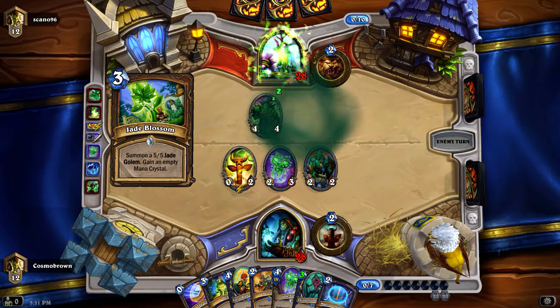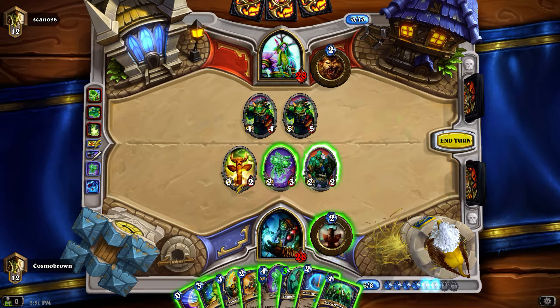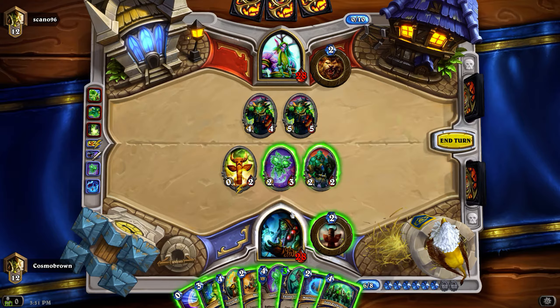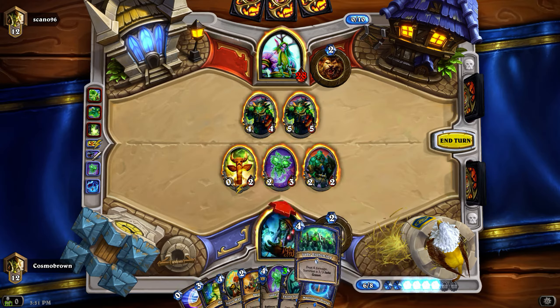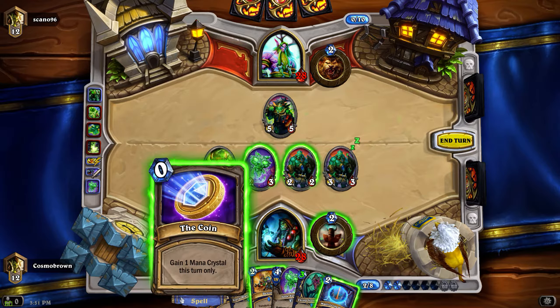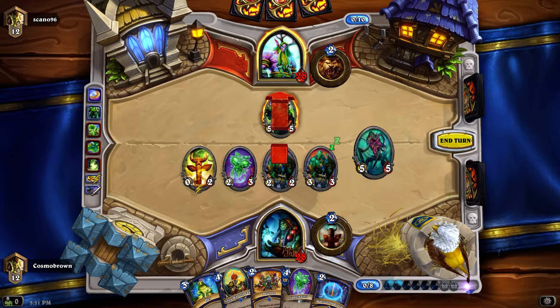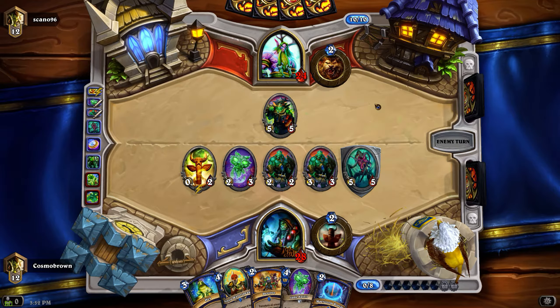We could have Jade Lightning that and then Hex that. If I use the coin, I could do things differently. What I'm basically trying to do is get it to a point where I can build a board to evolve. I'm just worried I'm going to be using my Hexes on things when I'd really need to draw an Evolve - and then we might get somewhere.